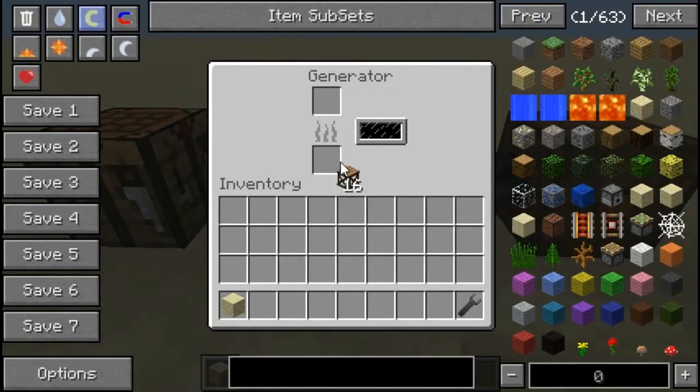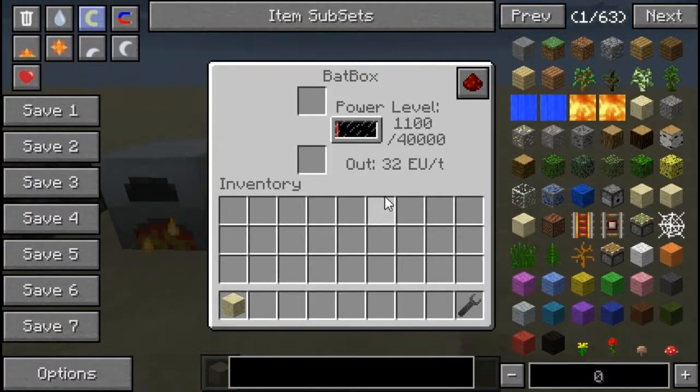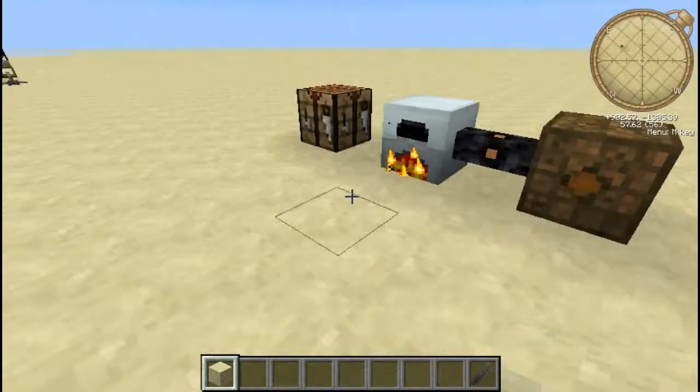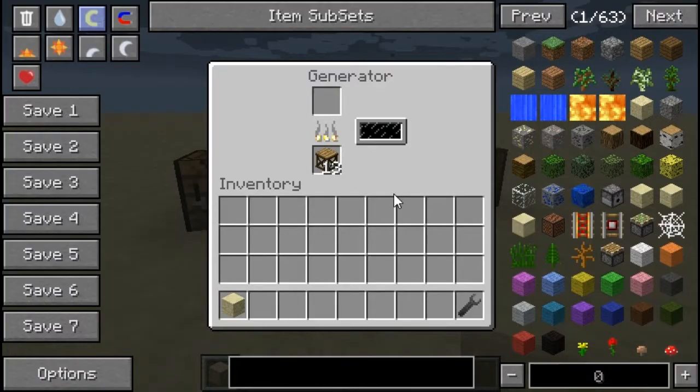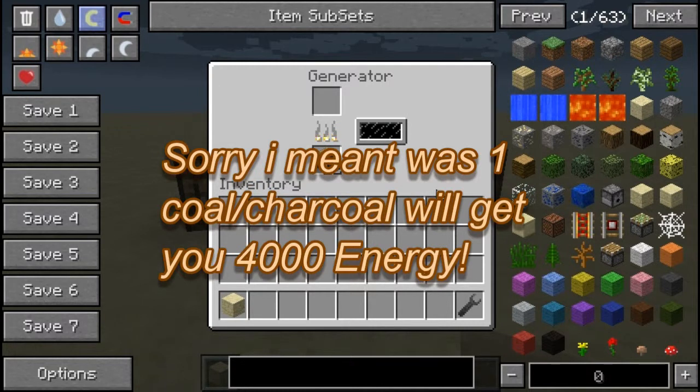Put that into here and straight away it'll start generating power. You don't even need a battery box, but if you do have one, it'll put it into there. One piece, one log, will get you 4000 energy.